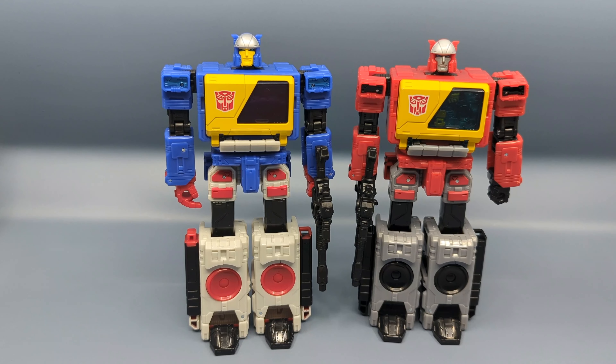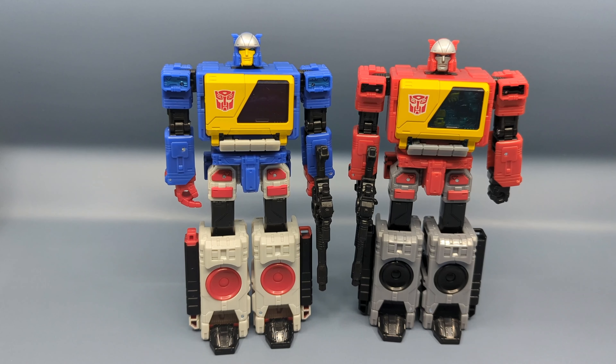Here are the two of them side by side. Two things to note: first, as of this recording the QR code on the box to get to Twincast's bio is not live yet — I think that's just how early these figures are. Second, I noticed the box for Kingdom Blaster is a little bigger than the Legacy Evolution box, so Blaster takes up a lot less space in it. The Legacy Evolution box is smaller, which I appreciate.